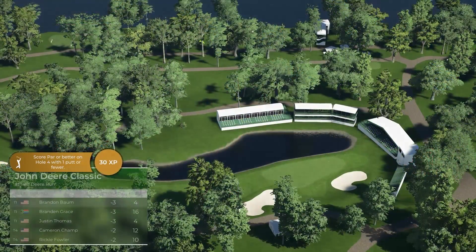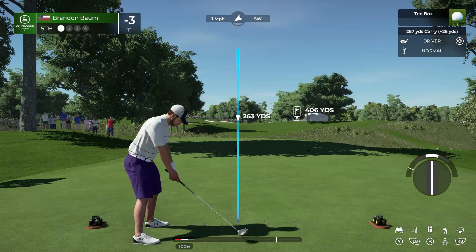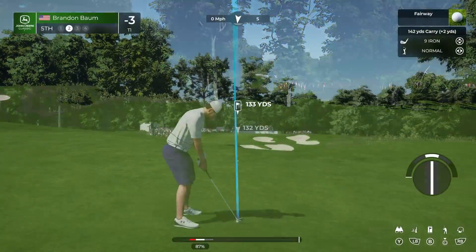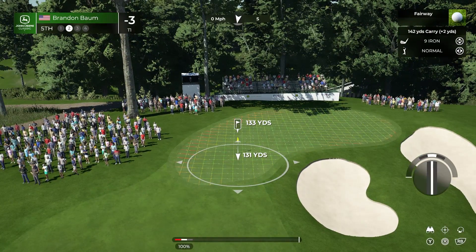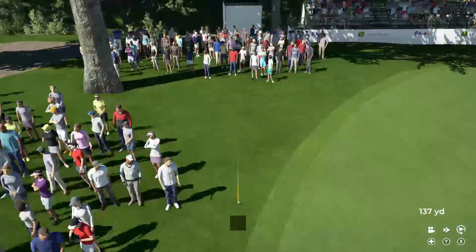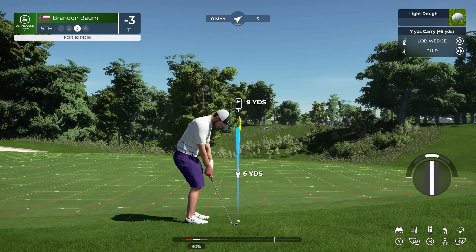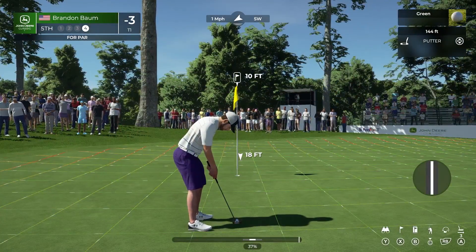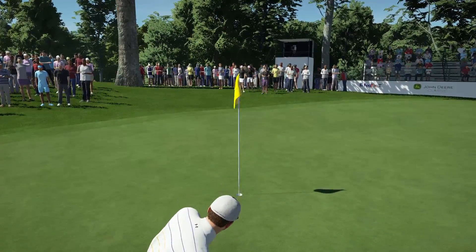That will take him to three under. At the fifth, par four, 429 yards — the fairway chases away from the players downhill, so shots run forever, setting up a very simple second shot. Going with the nine iron on the approach — looks like too much club. Not the best result but a chance to get up and down. That one looked like it was going in — just past, about 10 feet. Got it — we'll take that par.